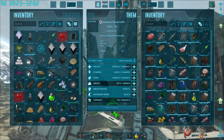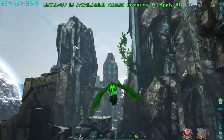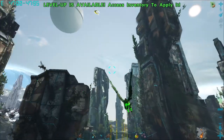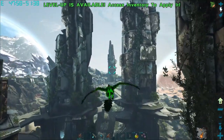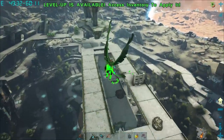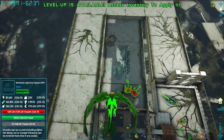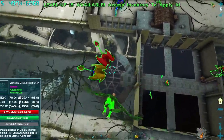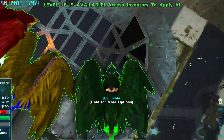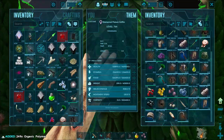A little bit of speed - do not level speed on these guys, they're already ridiculous. Now we can zoom across the map. We might have to reset him because we don't want to be so fast that things can't even load in. Let's get back to the base - we should have enough organic polymer now to make the ghillie. We're so fast the base can't even load in.